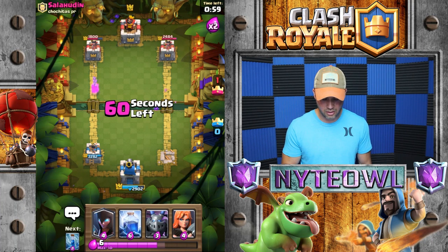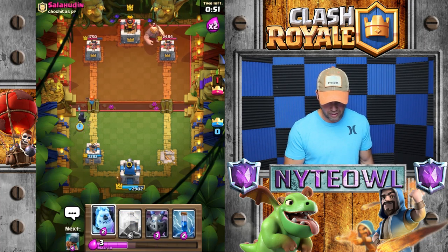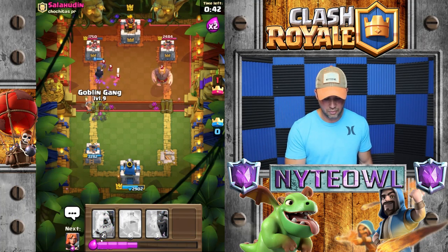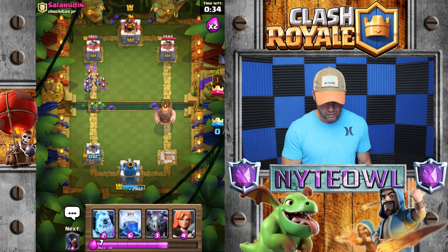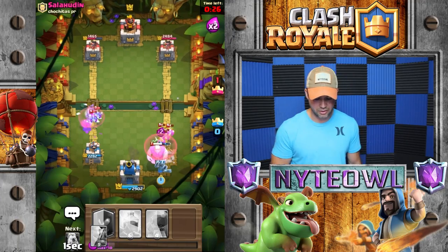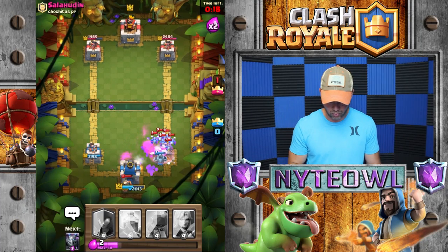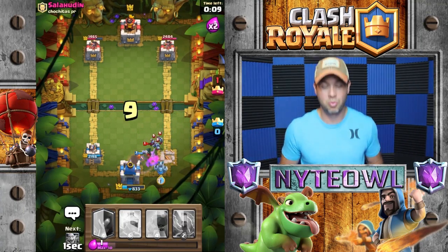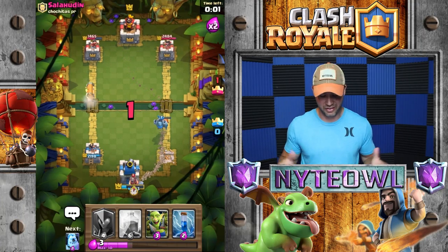Don't put your Giant down — it's scary. We're gonna put Night Witch, a little Valkyrie action. Zap those — take those out, there you go! Now we're talking. I need Arrows or something to deal with that Minion Horde. I haven't seen people play a lot of Minion Horde action but apparently this guy is, and he's gonna smoke me. Ice Golem should defend really well — perfect. There's nothing we can do. That was absolutely horrible.